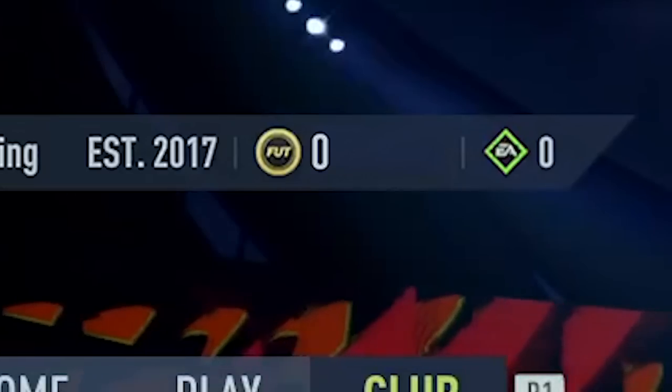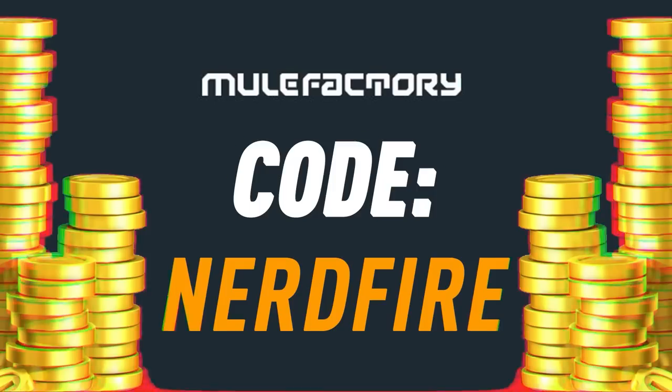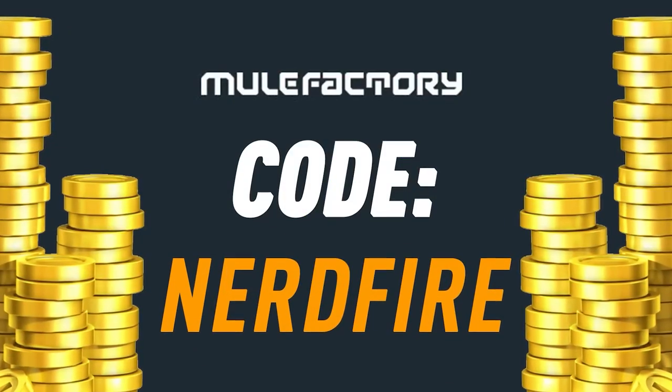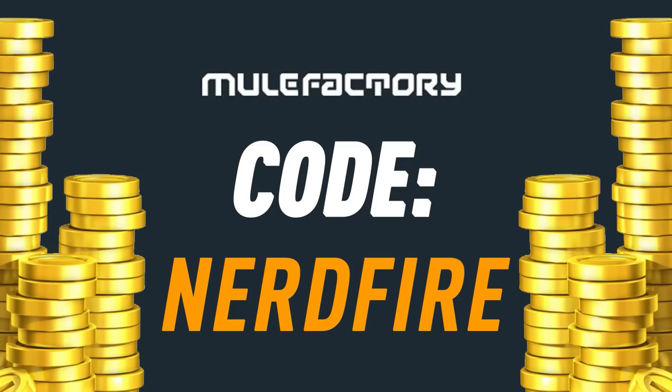We've got the ultimate Team in the Season upgrade packs - let's open a load of these up and see what we can get. Are you all out of coins? Team in the Season is just around the corner and you've got nothing left? Head over to mulefactory.com for the cheapest, safest, and most reliable coins, and use code nerdfire at checkout for five percent off your order.